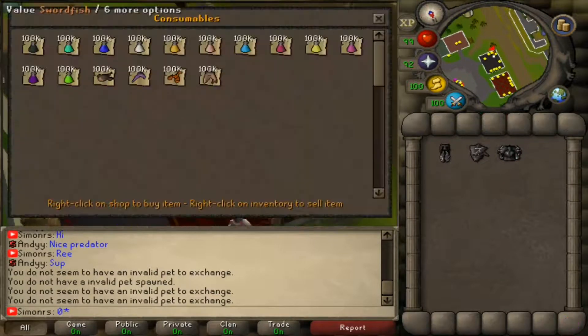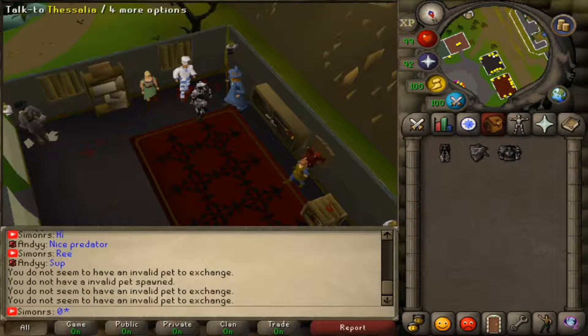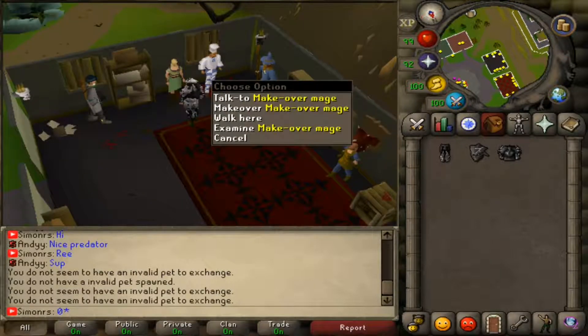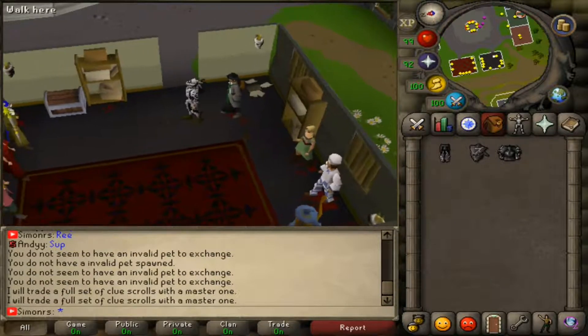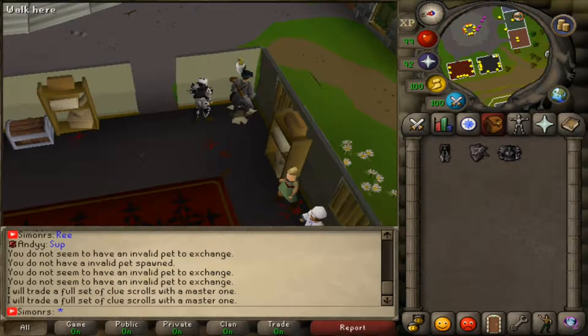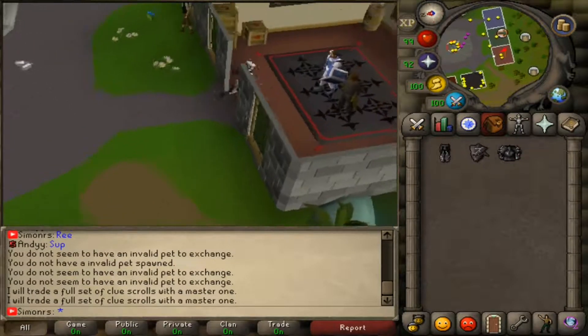This is the cooking area but you can actually buy some of the supplies here — I think you can buy all of them. This is the fancy shop. This is the makeover. And this is the bats where you can actually get master clues, but you need a full set of clues from easy to elite to get the master one. That's actually insane — if you don't want to do all the lower-tier ones, just go here and get the master one.